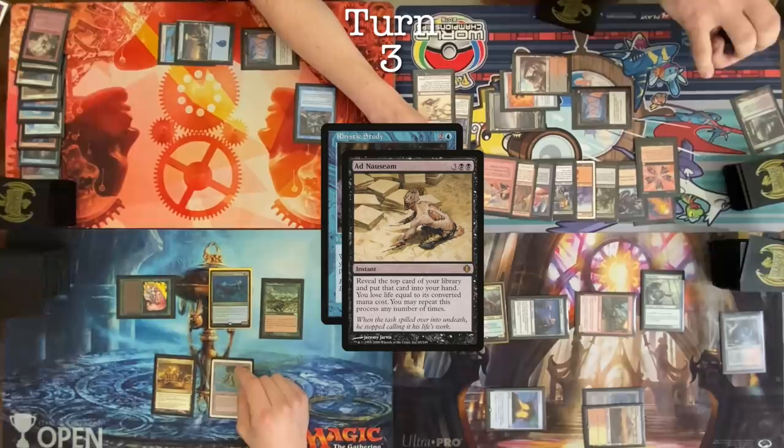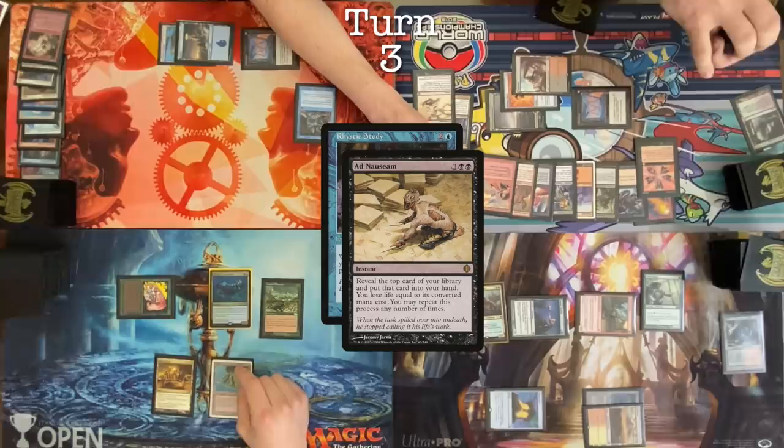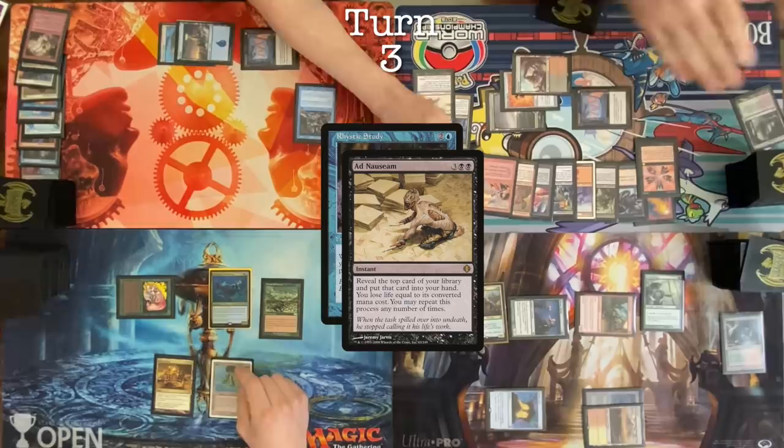Alright. Well, I think that's all we needed, right? Two pieces of protection. Rhystic Study resolves. Sweet. Pass the turn.